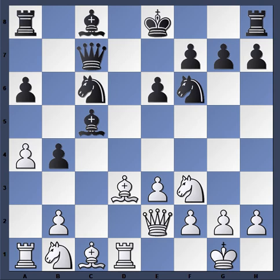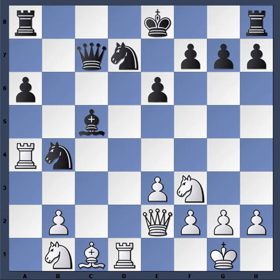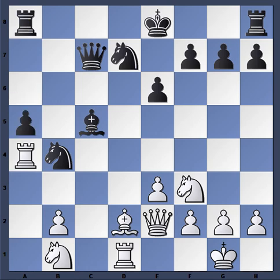Ponomariov chooses to advance the pawn instead, and the problem is by advancing he's giving white a little bit more time. Back to bishop takes a4 again: rook takes, knight b4 check — this was actually played in Botvinnik vs. Flohr back in 1933. But you can see the problems that black faces in the position.